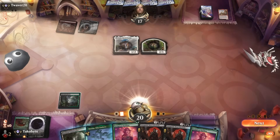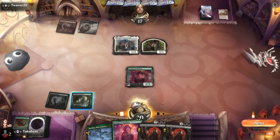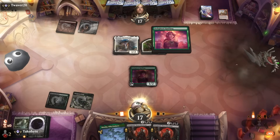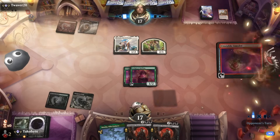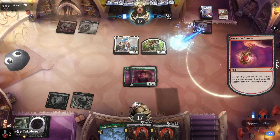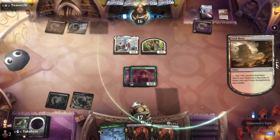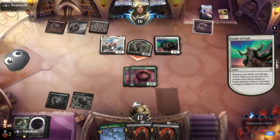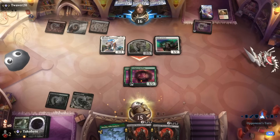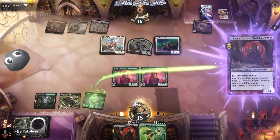Opponent — it's just a creature deck. They're not playing Loras, by the way. They still haven't played a land. Guide of Souls — they get a free attack. Tempting, but I think I have to do this.